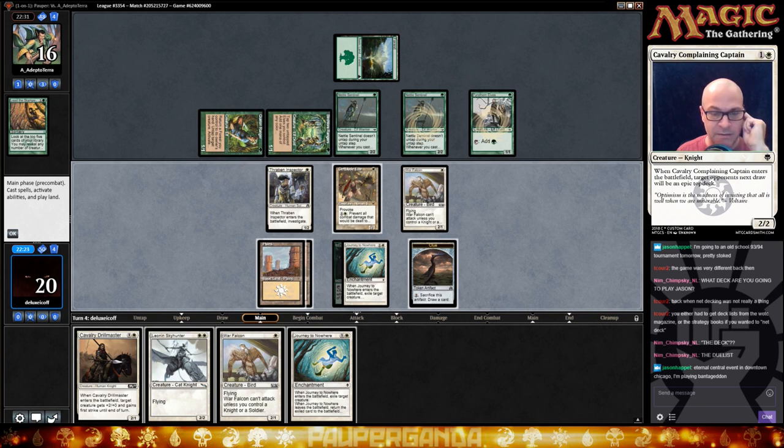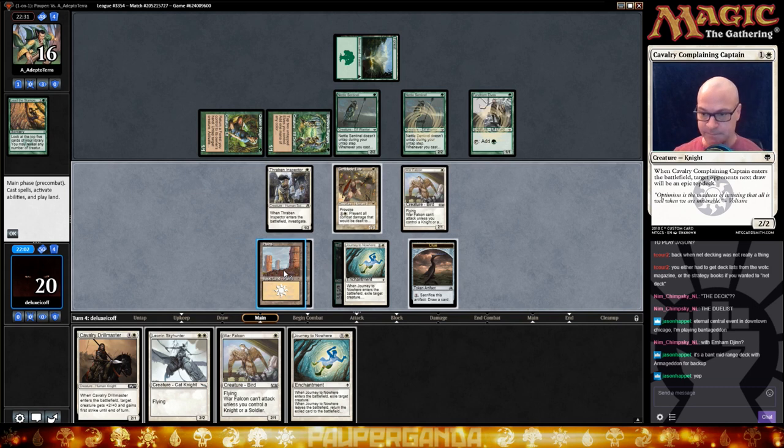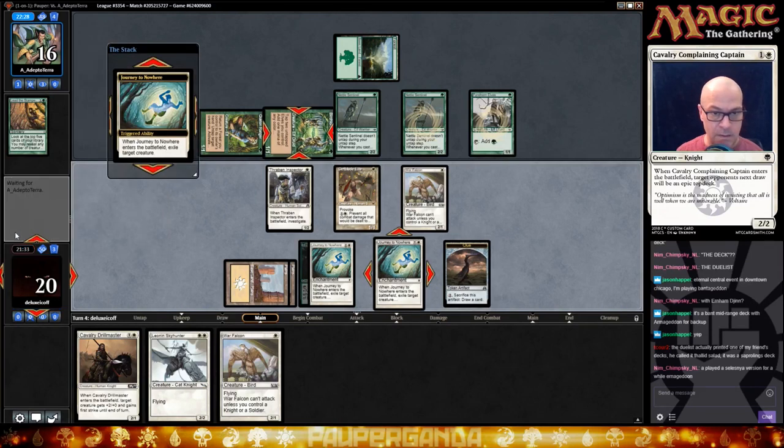Our Deathblade is kind of dead here because of Birch Lore. I could Drill Master into something — actually, if I take out Birch Lore with the Journey, that would turn things on and I could kill at least Quirion Ranger this turn. I've always liked that style — get out quick and then you can't do nothing now. I think that's the play: we're going to Journey the Birch Lore. Deathblade's going to take out Quirion because he's stuck at one mana. We can give it back later if we get that thing under control with Sky Fisher.